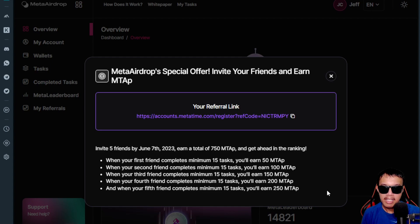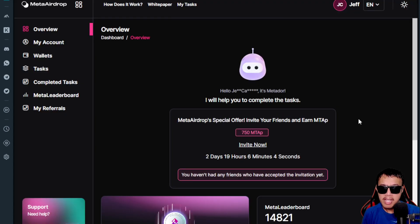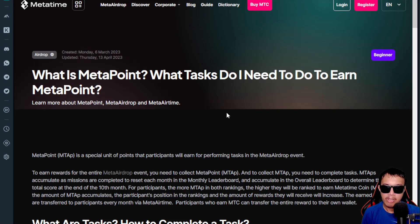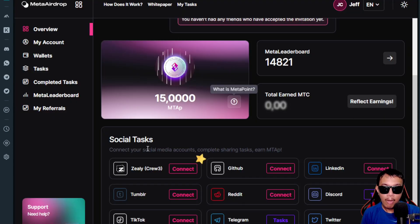This is what you can expect if you invite five friends by June 7th. Since I mentioned MTC as the utility and governance token, what is MTAP? It's what we call Meta Points — a special unit of points that participants earn for performing tasks in the MetaAirdrop event. The easiest way to earn Meta Points is to connect our social media accounts and complete sharing tasks.